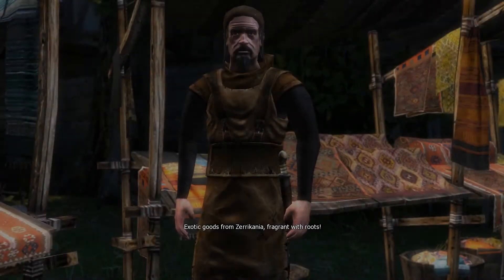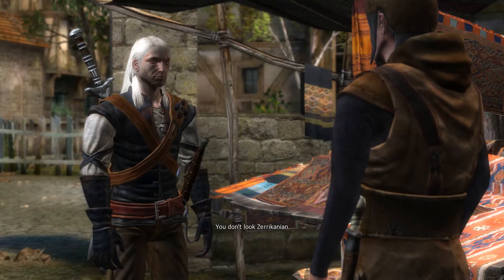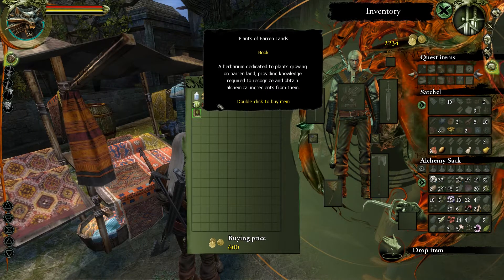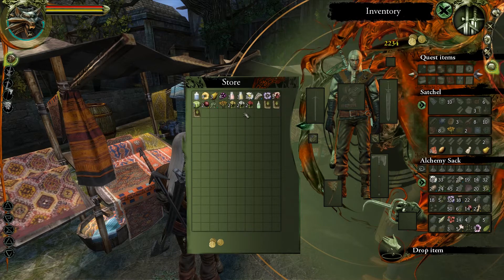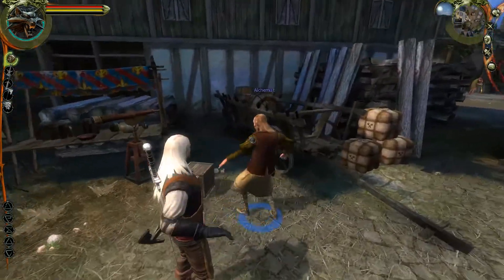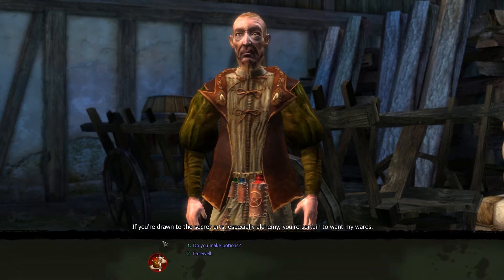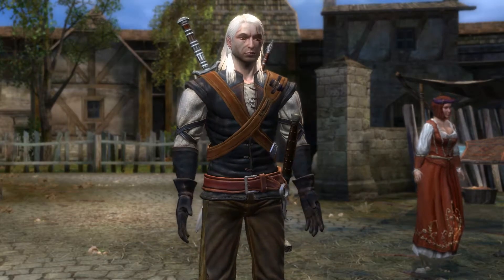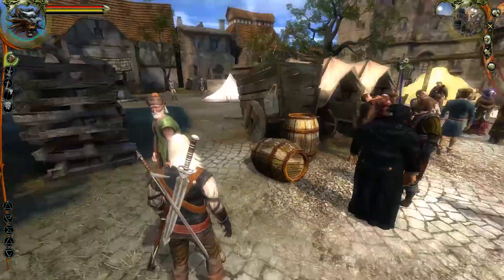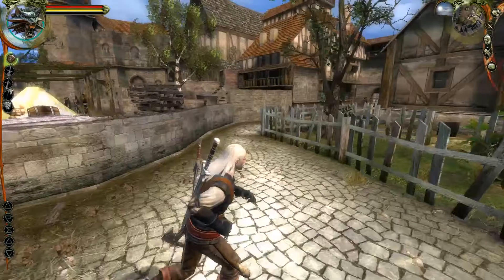Exotic goods from Zerrikania - you don't look Zerrikanean. He does sell some books on plants, we'll just ignore that for now. Hello - if you're drawn to the secret arts especially alchemy, you're certain to want my wares. Do you make potions? No, I'm a mere merchant. He also sells books and ingredients so we're never really going to need him. None of these people were particularly useful.